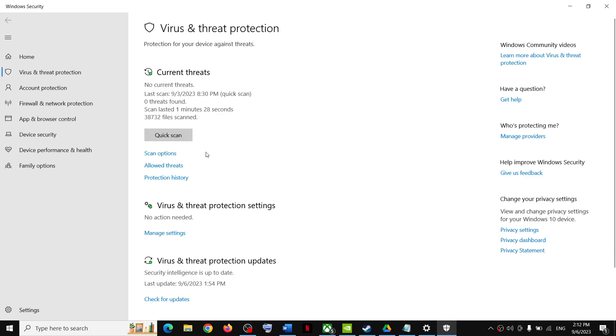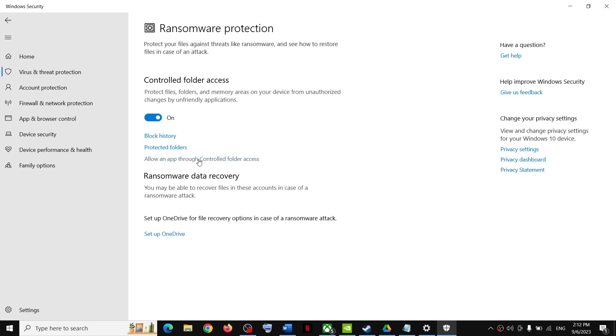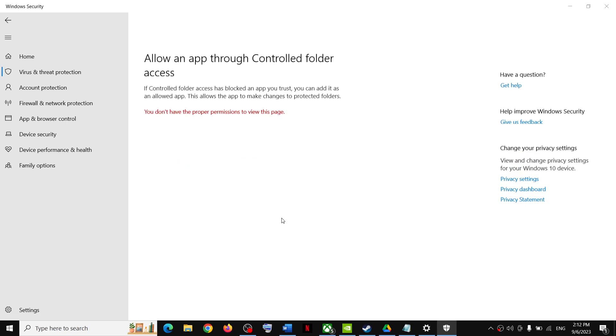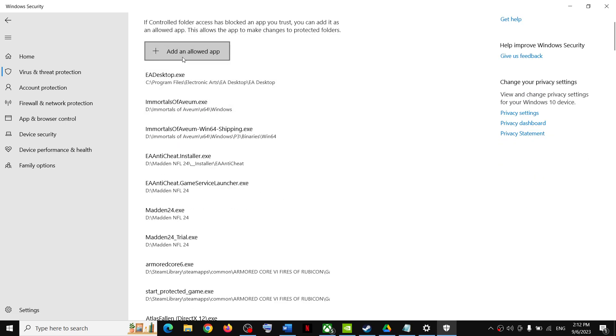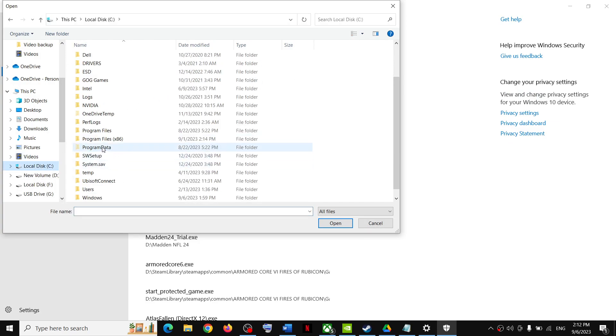Now scroll down and click on Manage Ransomware Protection, then click on Allow an app through Controlled Folder Access. Click Yes to allow, then click on Add an Allowed App and click on Browse All Apps. Now go to the game installation folder — if the game is installed in C drive, open C drive.